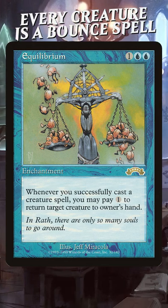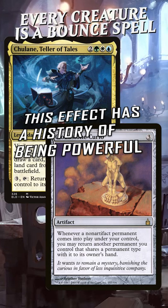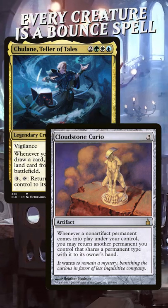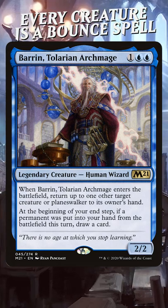I also like bouncing your own creatures, rebuying those enter-the-battlefield effects. But you can also just combo off — there are plenty of creatures that generate mana or intense value as they enter the battlefield.